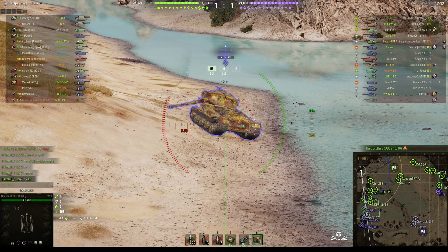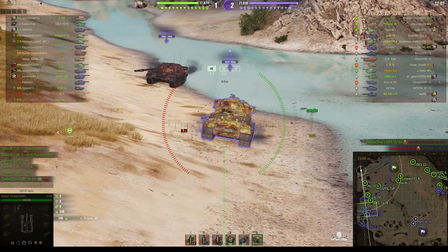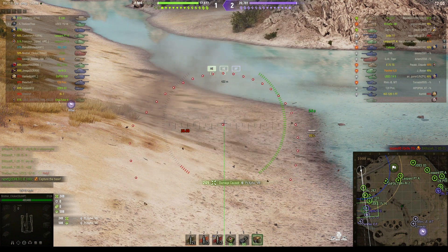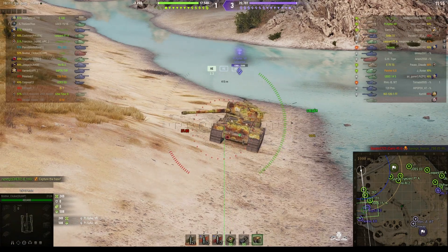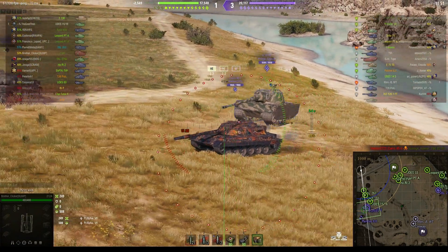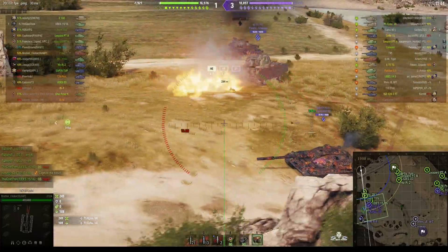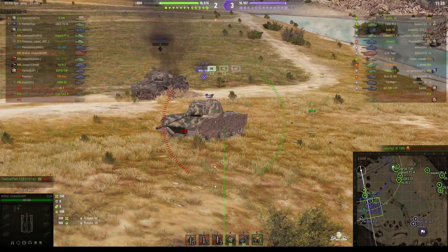That Panzerkampfwagen VII is still using that corner, which makes him vulnerable to arty. You should try and aim for the middle of the vehicle — you can't always guarantee the shell will hit the middle, but that was perfectly on target: an HE round for 249 hit points of damage. The guns on these tanks tend to do a lot more damage firing AP, but they'd still be badly wounded by a 203 millimeter armor piercing round.